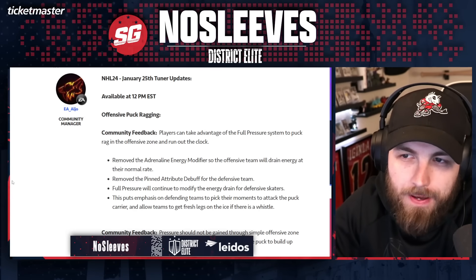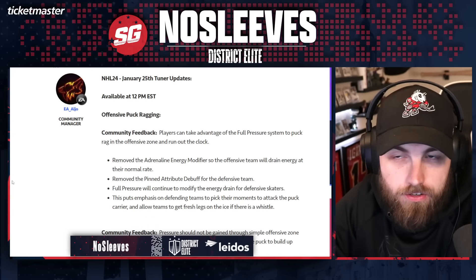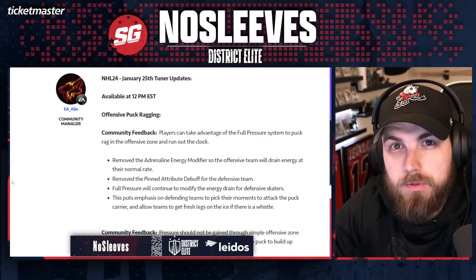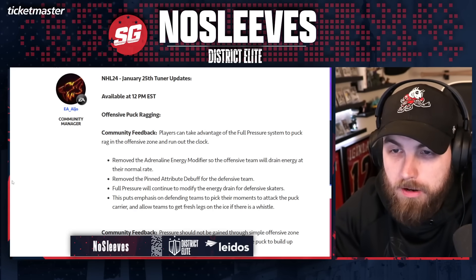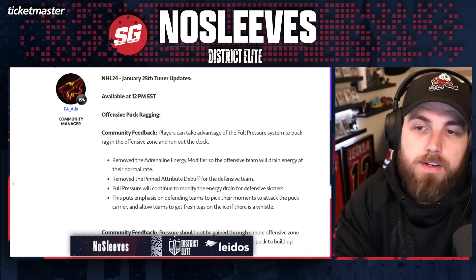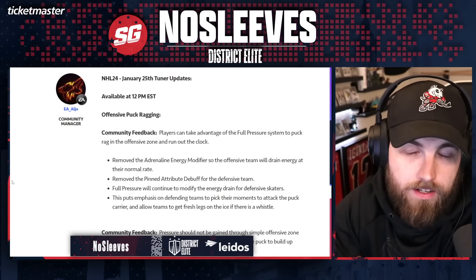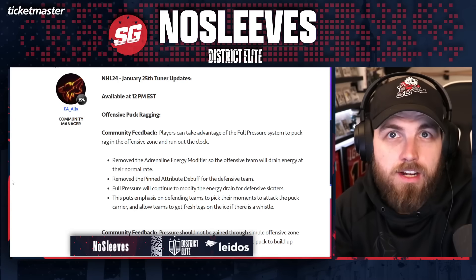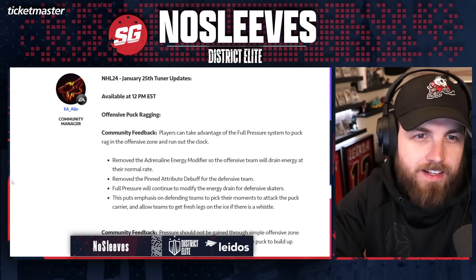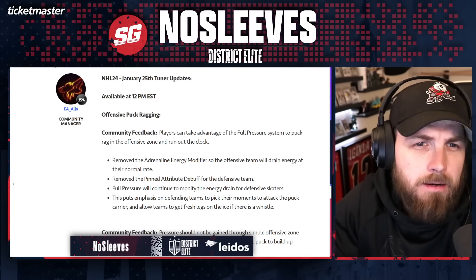They also removed the pinned attribute debuff for the defensive team. What this means is that on top of your energy draining very quickly and becoming like guys stuck in mud, you would also have a big attribute debuff — your player's ability to pick up the puck, to pass, to skate would get drastically reduced. They've removed that, so now all that's left is that when you're pinned in your own zone your energy will drain quite quickly, but you won't see players moving like a half inch or being unable to pick up the puck.